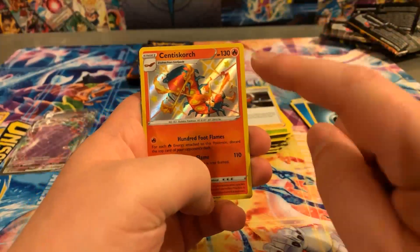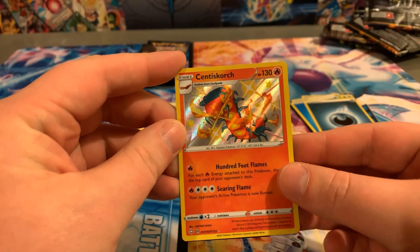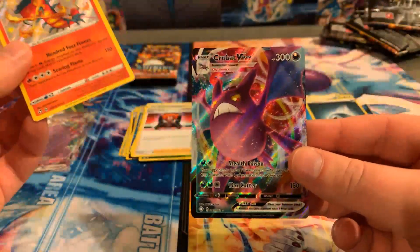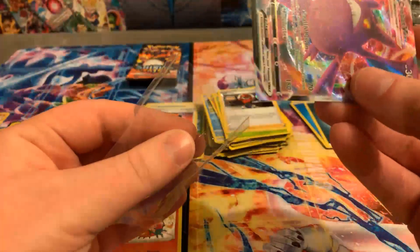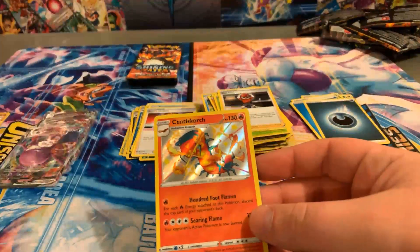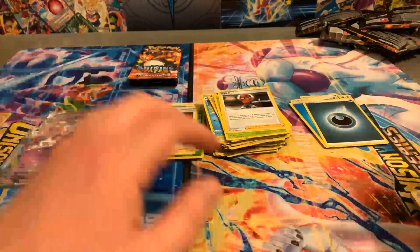Oh, look at this! That's so cool. We do have this one already, but still, this is one of my favorite Pokémon — the Centiskorch — and it is shiny. That is awesome. And we got the Crobat Full Art. Wow! Is her luck helping? Yes, yes it is actually. She asked if her luck is helping. So far, so good. We got two shinies and three full arts so far, out of eight packs — that's really good.